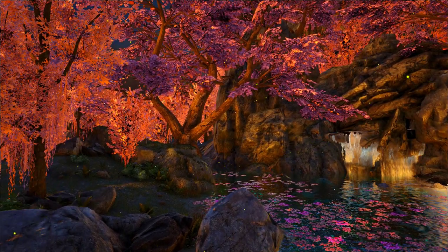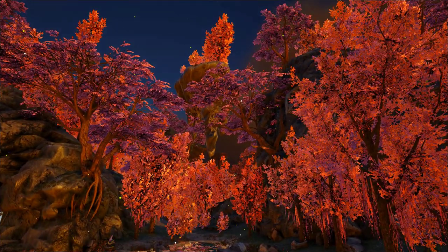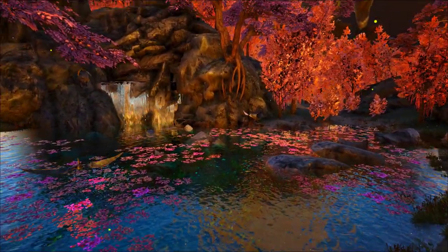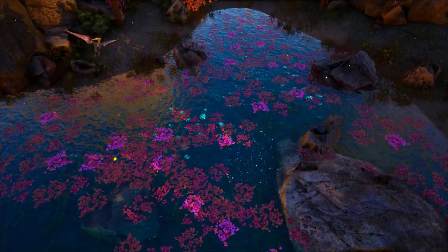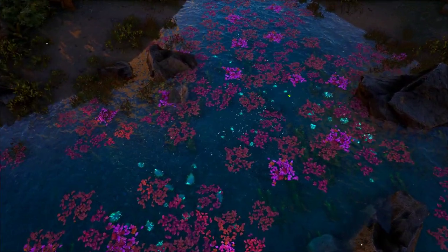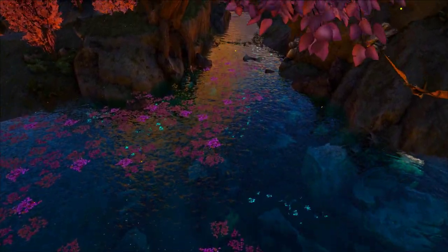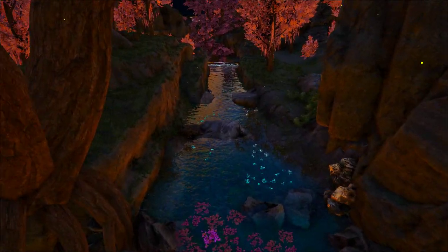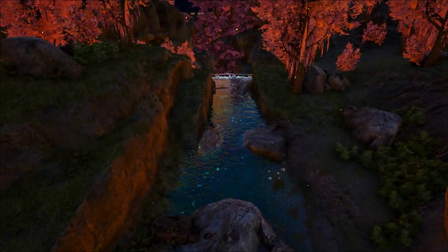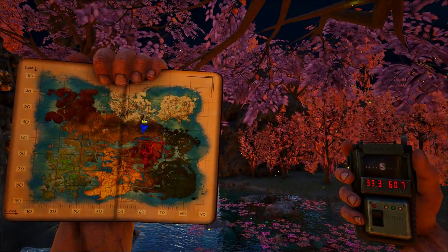The first location is probably the highest concentration of silica pearls on the entire Crystal Isles map. This little pond in the cherry blossom forest is absolutely covered in silica pearls. Every single sparkling dot here is a clam full of silica pearls — you can just walk right up and harvest them. We're talking probably hundreds to thousands of silica pearls every minute. This pond is relatively safe with some carnots around the edges but not too dangerous.